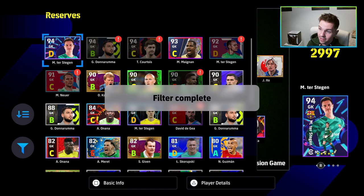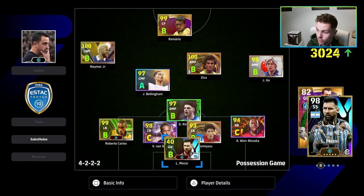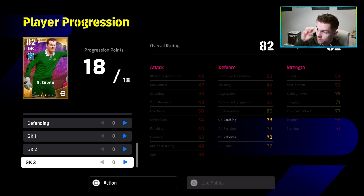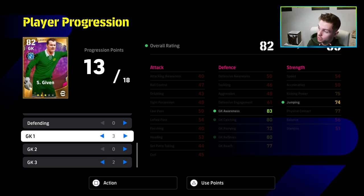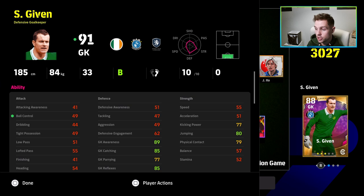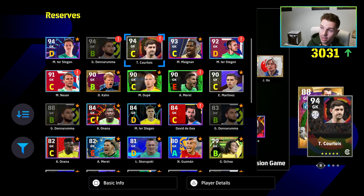Say we train up somebody like Shea Given — he's a good example because he's only got a couple of skill points. I'm not going to focus too much on parrying or catching. His reflexes are going to be fine and I'll get that as high as I can, but I'll always try to get his jump up to about the 80 mark and his awareness up high as well. Even with his reach at 78, reflexes is still the main stat, but for shorter keepers I'd always try to have jumping and reach high enough, along with awareness.